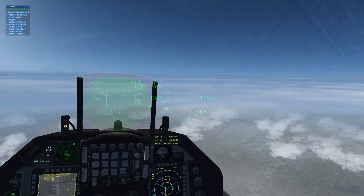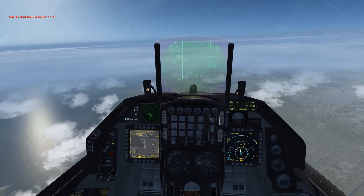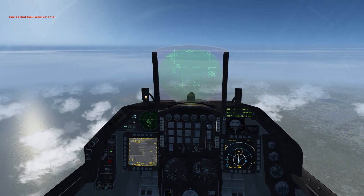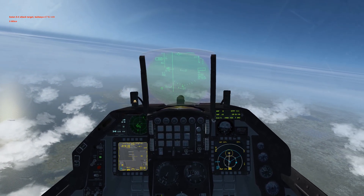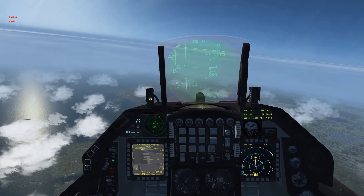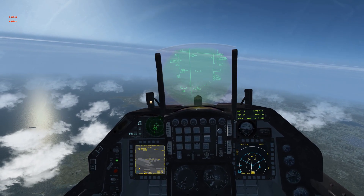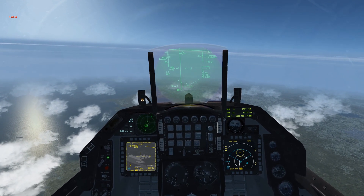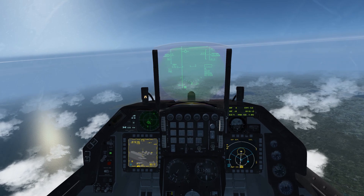We can get the rest of our flight as well as our wingman to attack. Satan five three, attack target. Bullseye two seven five four zero. Distribute targets. Three, wilco. Four, wilco. And we could switch GPS targets using our waypoints, moving forward and back.